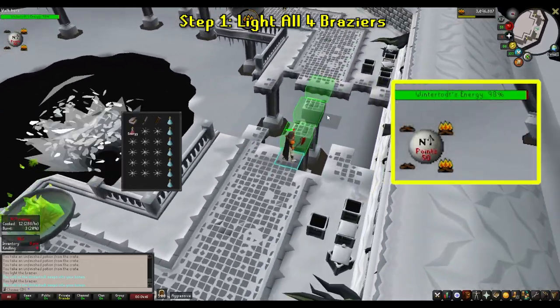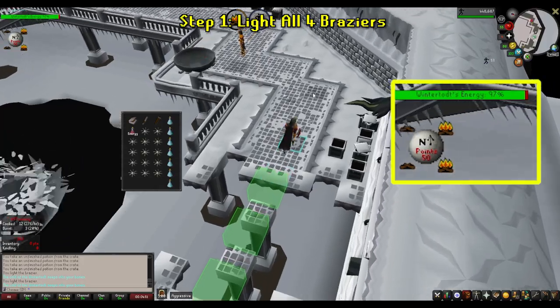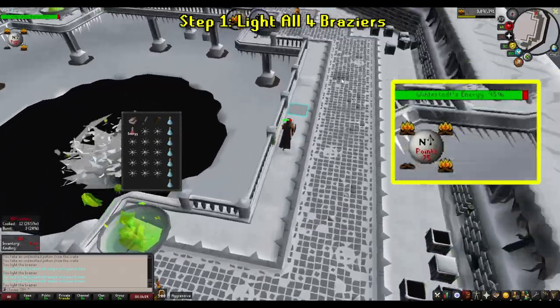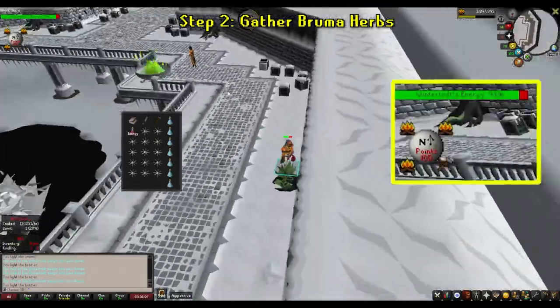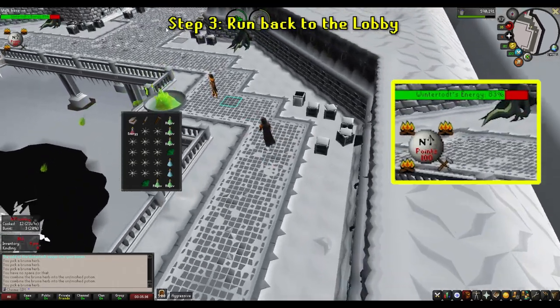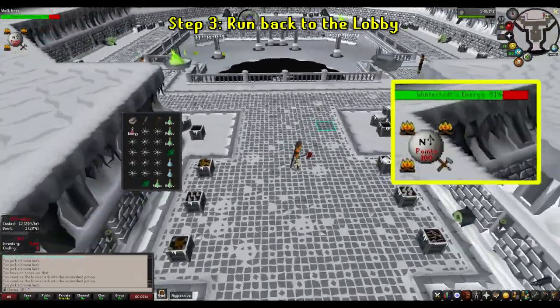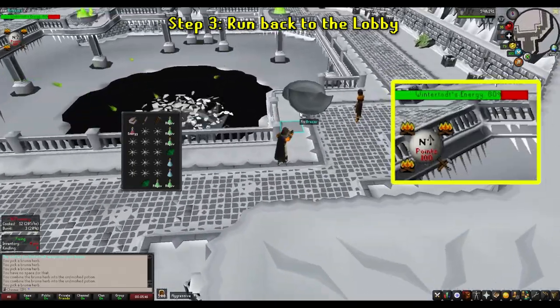Watch your health too, because the cold attack from the Wintertodt will hit you very, very frequently early on. It's not outrageous to think you might lose over 50% of your food pretty early on if you're lower level — but that's fine, the damage will reduce over time. Once all four are lit, run back to one of the sprouting roots and pick at least four or five Bruma Herbs. Then run back to the lobby. Going back to the lobby prevents you from taking any additional unnecessary damage from the cold attack, and you can stand here and passively gain run energy back while prepping your rejuvenation potions.